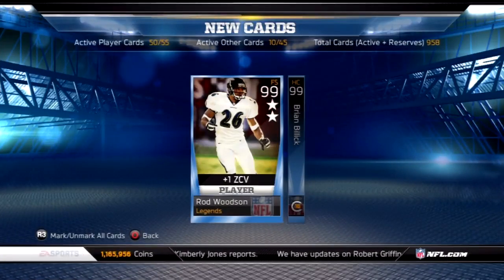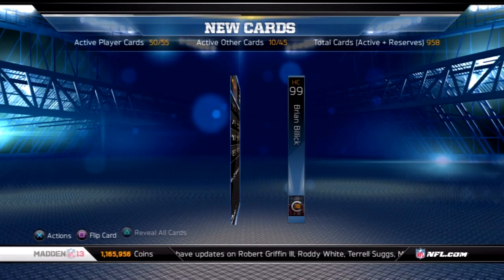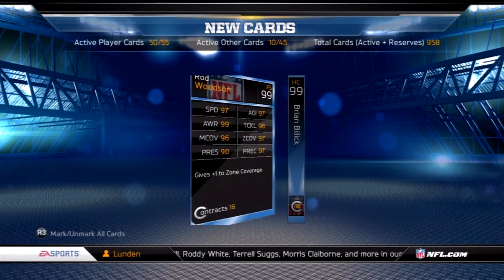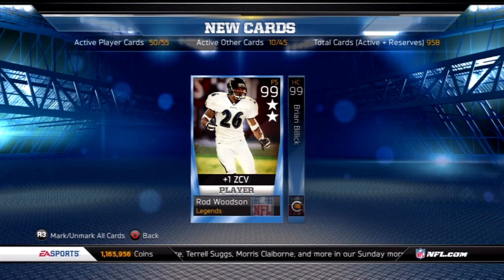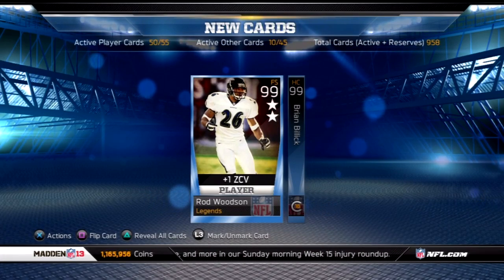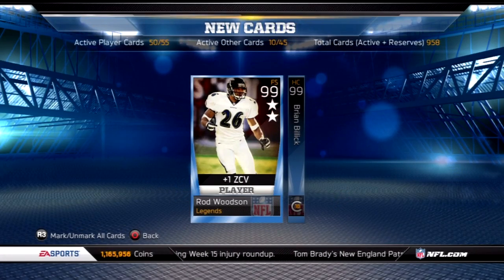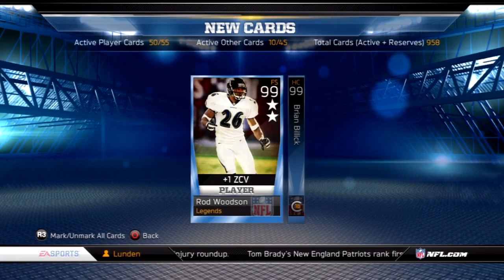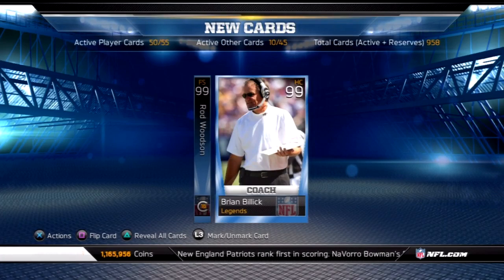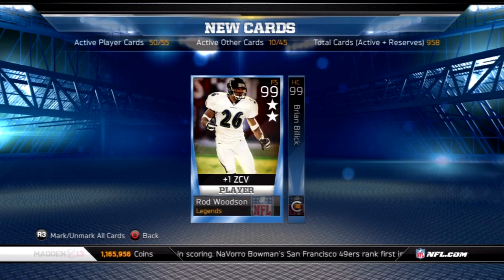Now that I've done the collection, I can show you guys my Two Star Sunday card of Rod Woodson — a two-star 99 card for free safety. As you can tell, it goes plus one to zone coverage. These stats are pretty cool, and this is one of the two-stars I've been wanting. I'm actually giving a Rod Woodson 99 one-star away if you haven't seen my giveaway video — it's the previous one I posted, so go check that out. I'm excited to have this two-star on my team, and of course I get the Brian Billick card back, which I can resell to get my coins back.